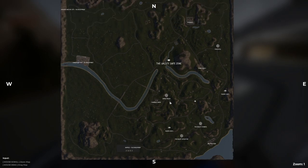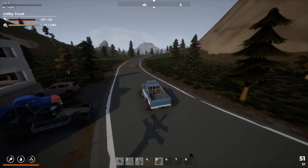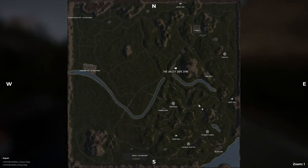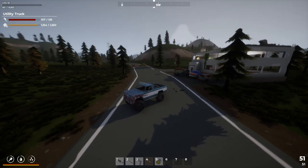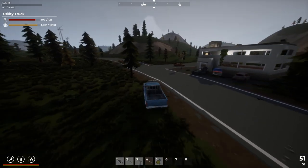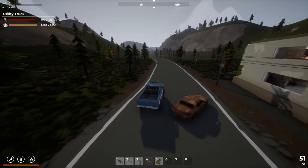Where's Creek Prison? Right here. Let's go to the map — we gotta go behind us and up this road to the right. I'm going to head over to Creek Prison and I will see you when we get there.